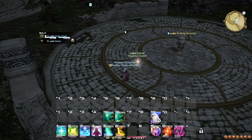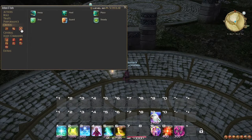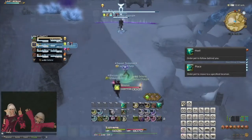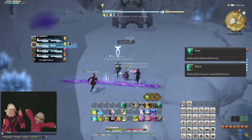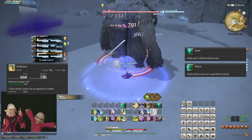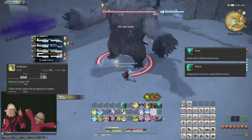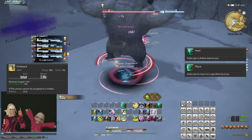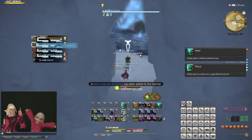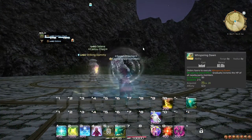An advanced technique that can be immensely useful to start practicing early on is manually moving your pet. Under the Pet tab in the Order section of your Actions and Traits, you will find the options Place and Heal. Place can be used to, for instance, place your pet in the center of the room to maximize your pet's reach. In fact, Embrace has such a massive range that outside of gigantic Alliance Raid arenas, your pet can almost always reach everyone when standing in the center of the arena. You can also adjust your pet's position so that it is somewhere in the middle of your team to maximize its ability to hit your team with other abilities. Once fighting is over, you can then use Heal to make your pet follow you again. Place and Heal are not actions, so you can use these while casting.